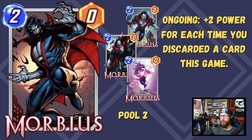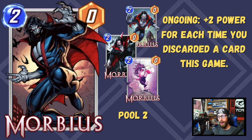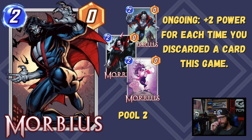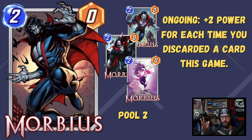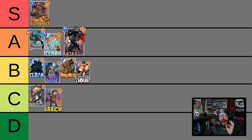We have Morbius up next. Ongoing, plus two power for each time you discarded a card this game. Morbius is so much fun — here to flesh out the self-discard archetype. In Pool 2 you don't have that many discard activations, but you're still able to bring him up to a 2-6 potentially, which is a solid stat line for a 2-drop. He becomes more powerful in Pool 3 where you have more discard cards. He operates differently than the Collector — being ongoing, he can be buffed by Onslaught and turned off by Enchantress. He also has memory of all discards, so if you play him on the final turn, you still get credit. We're putting Morbius all the way up into the A tier.